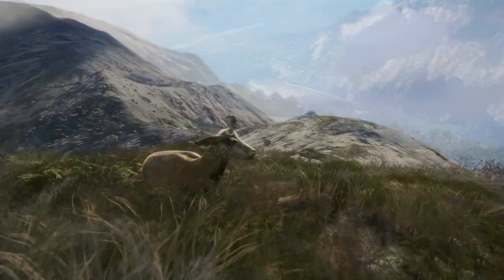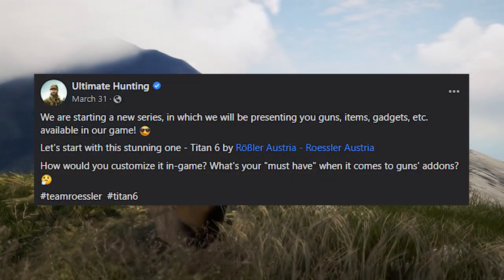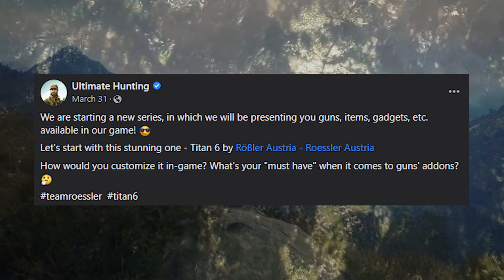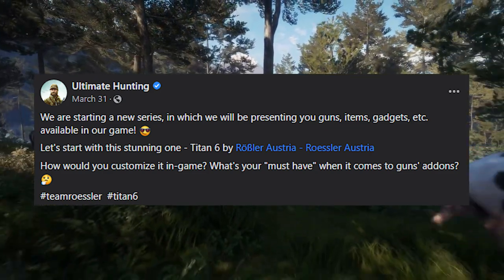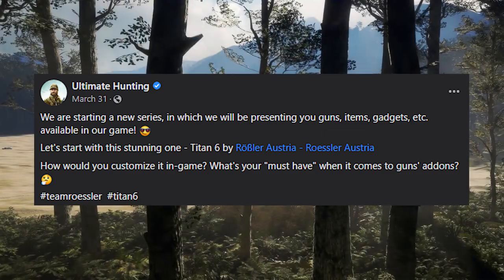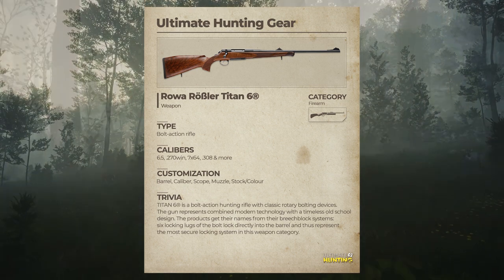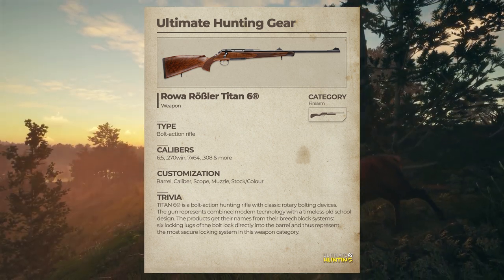The next thing we see is the start of a new series where they will present guns, items, gadgets and more available in the game. They start off by showing us the Titan 6 from Rossler Austria and ask how we would customise it in game and what our must-haves are for gun add-ons. There's also a photo of the weapon, information on available calibers, customisation options, and some trivia about the weapon.